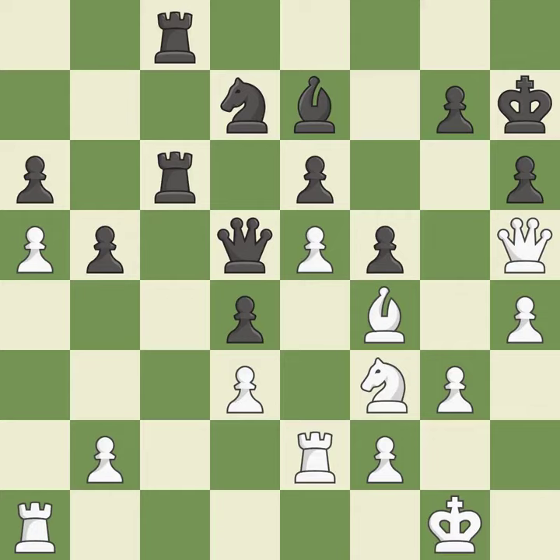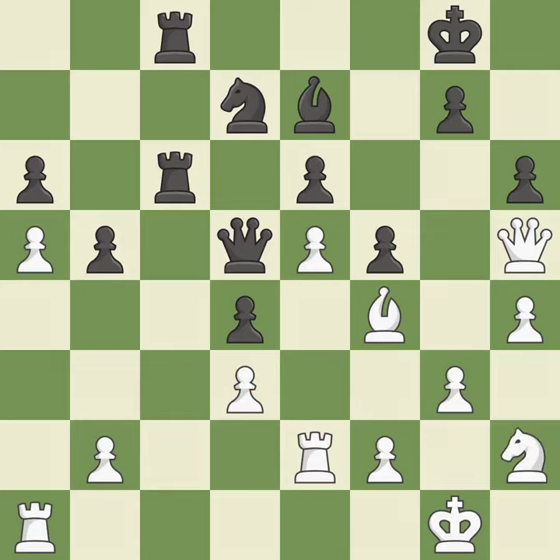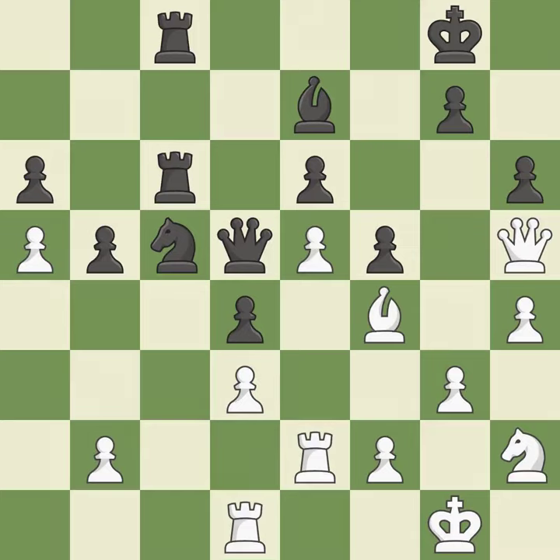This move puts the queen on a safer square. It is best — very precise. It is best, but this misses a much better move. It is a mistake. This mobilizes the knight, allowing it to control more of the board. It is best. A pawn that was being attacked and had no defenses is now protected. It is ideal — that was a great move and very hard to find. This is the only good move. It is brilliant.